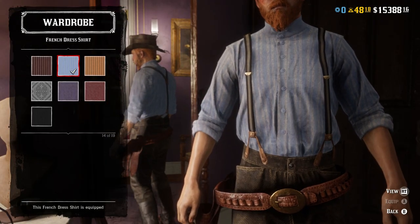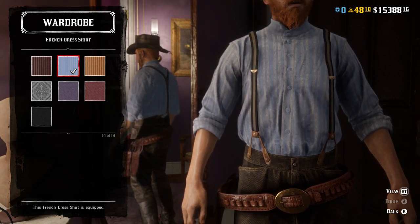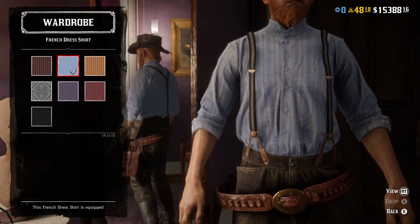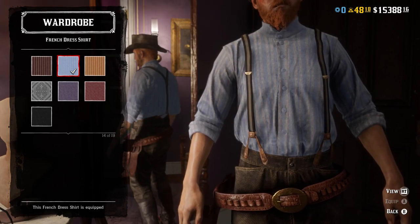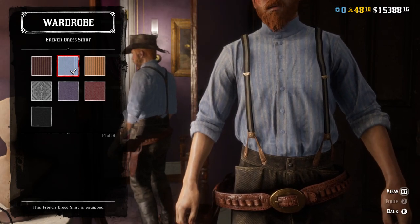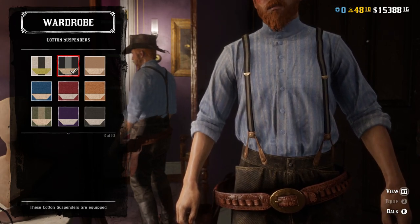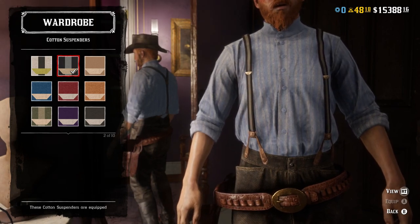The shirt was difficult. He's definitely wearing a blue striped shirt in the game, and I'm pretty sure it's this one. He keeps the collar open, but if you want to have the scarf on, you can't have the collar open. I went with the blue and white variant of the French dress shirt. For suspenders, I went with the gray and white striped cotton suspenders.